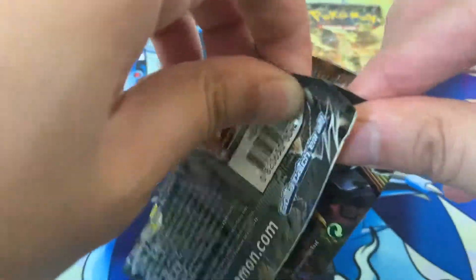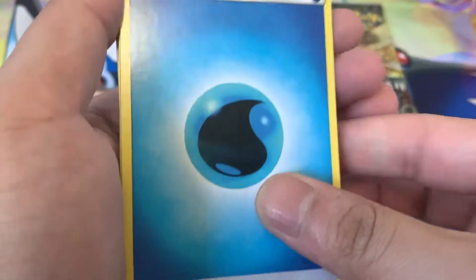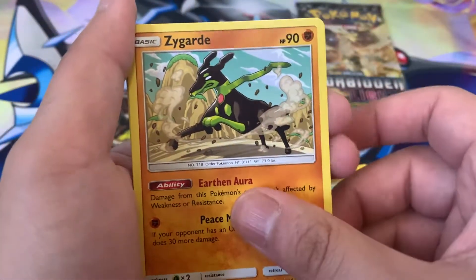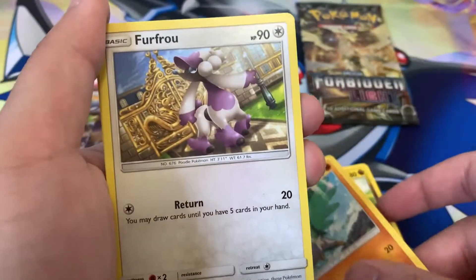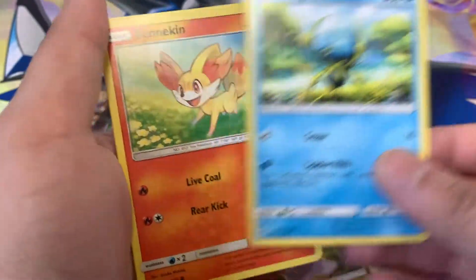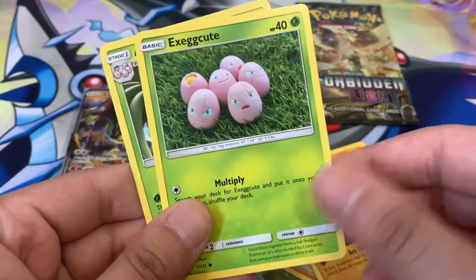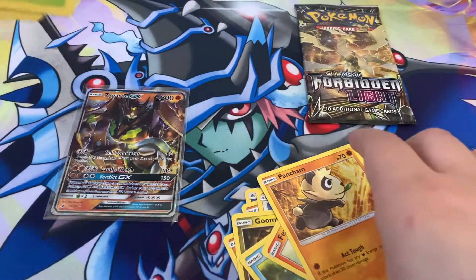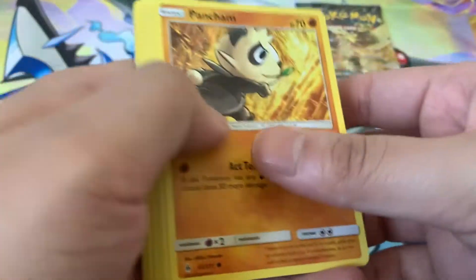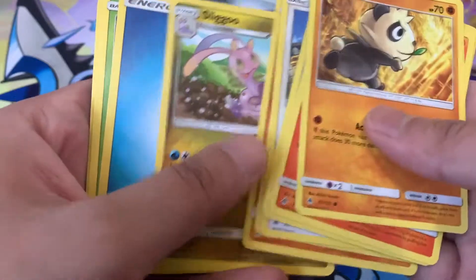We got another Naganadel pack — hopefully we can finish strong. I'm already happy with the Zygarde GX. Here's a code card. Water Energy, Slugma, Zygarde, Hawlucha, Furfrou, Goomy, Dwebble, Fennekin, Pancham, Exeggcute, and Exeggutor again. There was no reverse in that one. Is there not a guaranteed reverse in this set? Very strange — I may have to look this up.